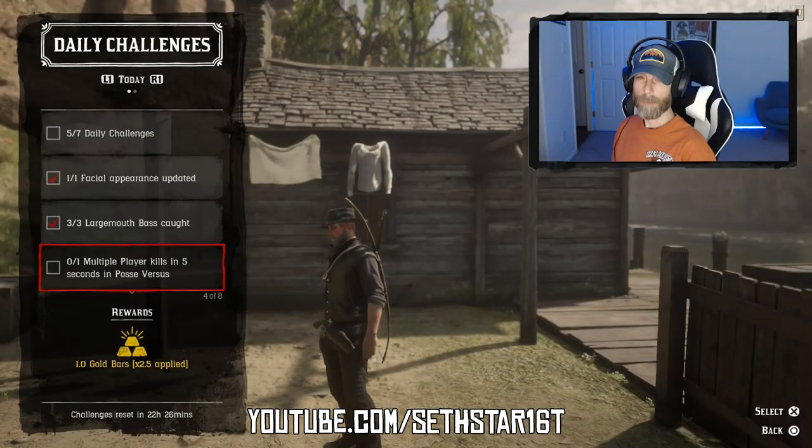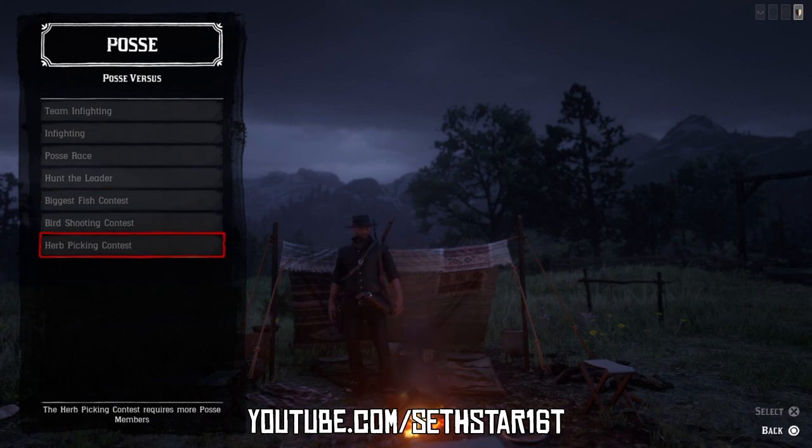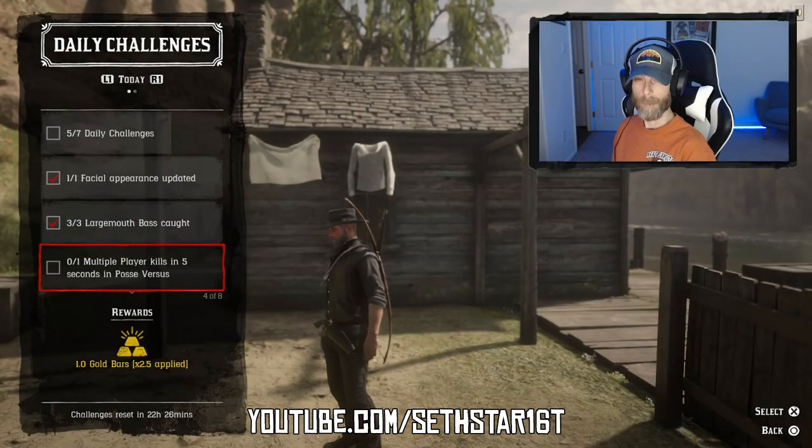Number 3: Multiple Player Kills in 5 Seconds in Posse Versus. Out in the Posse Versus menu, jump into Persistent Posse and have the leader fire up something like Infighting, Team Infighting, or Hunt the Leader. If they find it grayed out, try jumping to a new session or a fresh session after a story mission.